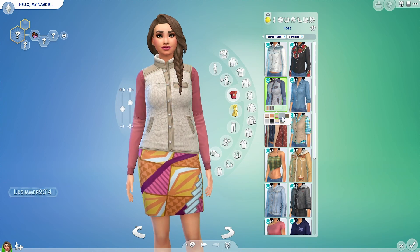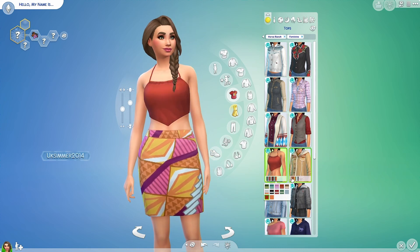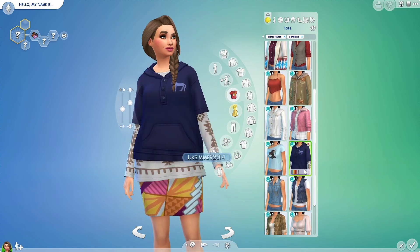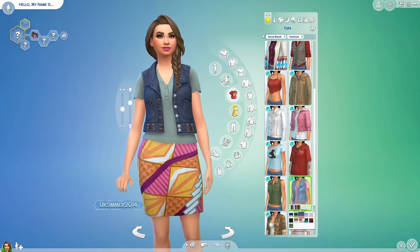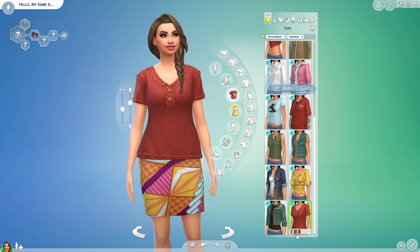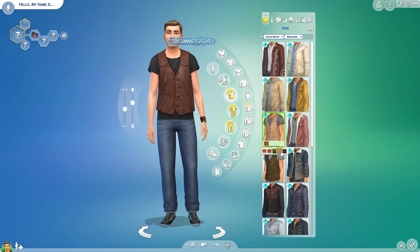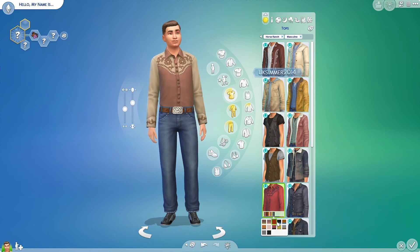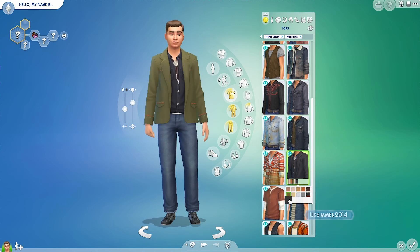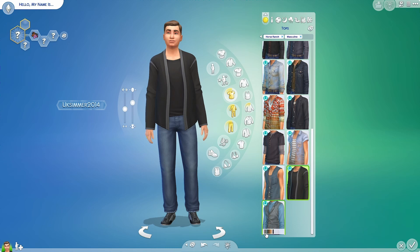There are 18 tops for females — absolutely gorgeous, especially with all the different swatches. I love all the denim, and if you check the swatches they do have dirty versions as well as clean versions, which is an amazing little touch — especially good for rags-to-riches playthroughs. There are 19 male tops, one more than the females. Very denim and very cowboy. There are some really good checkered shirts — check the swatches because there are some really good ones, especially the dirty versions.